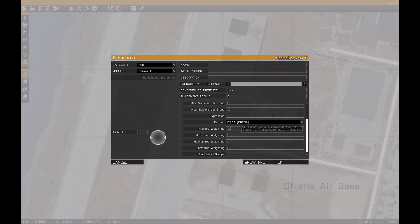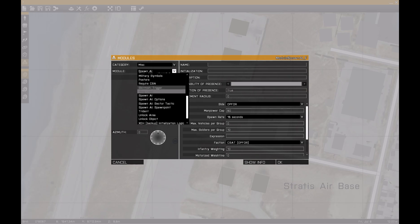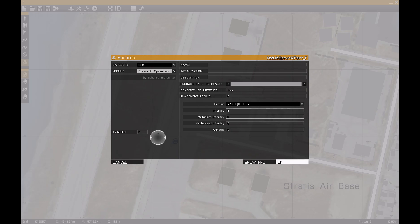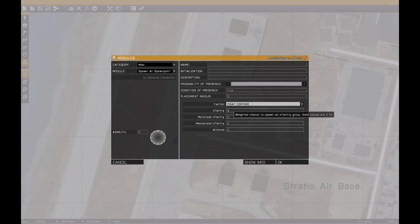Now we'll add the Spawn AI spawn points. These have to match up as well, otherwise it won't work. Set it out for infantry - this is the same chance system. We'll do 10 and 10 on both of these since we have it set up like that.